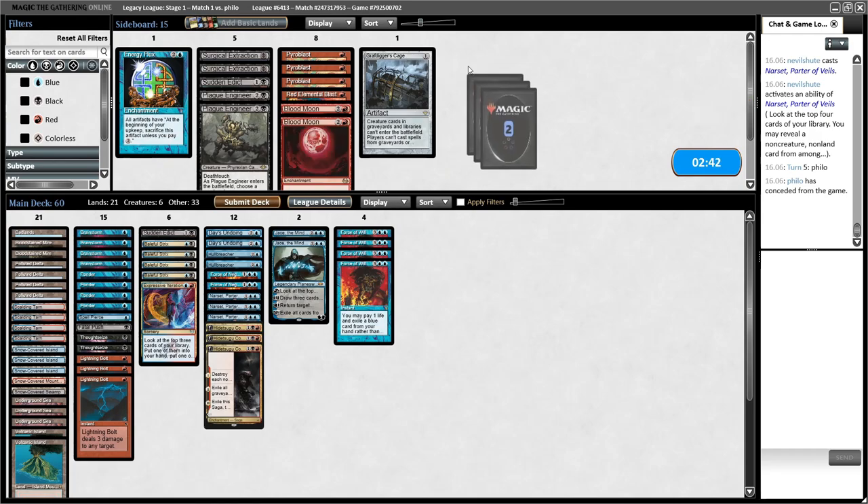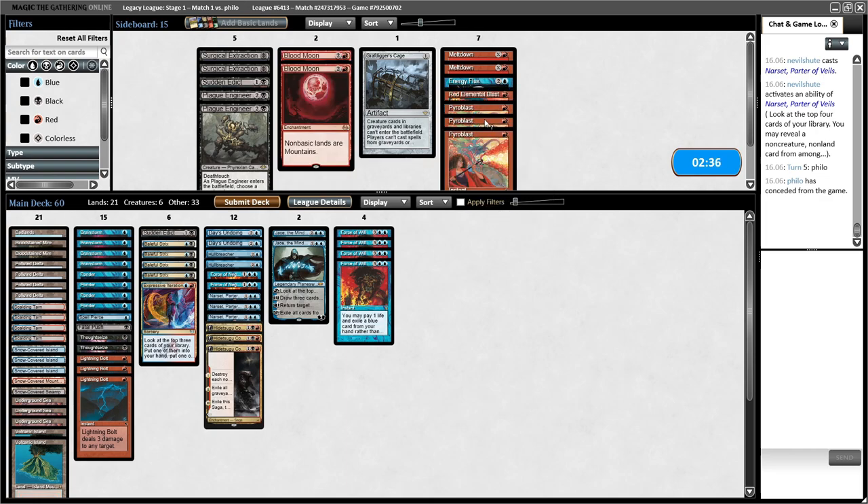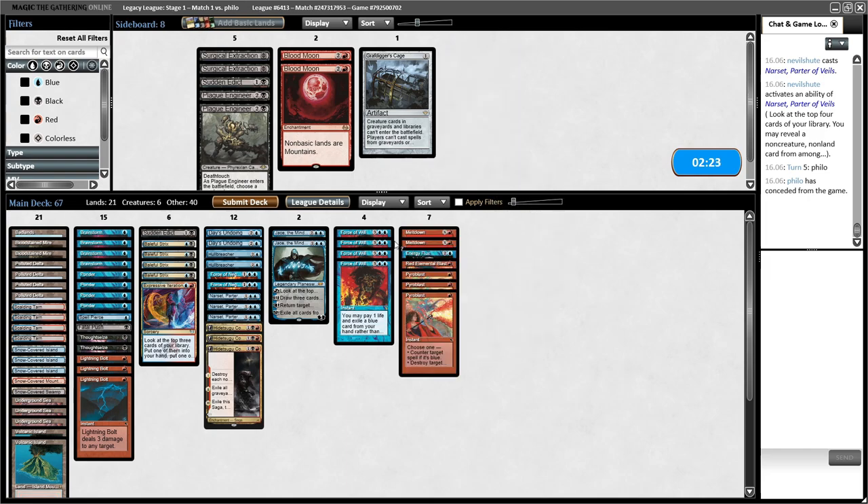So we obviously want the Meltdowns and the Energy Flux. Pyroblasts are good — they counter Kappa Cannoneer coming down, counter their Forces and Emerys. I have seven cards I'm interested in. Blood Moon is not bad; it kills their Sagas and turns off all their artifact lands, but they do have Islands and Chrome Mox Opal. If I can find nine cards to remove, I'll bring in the two Blood Moons.